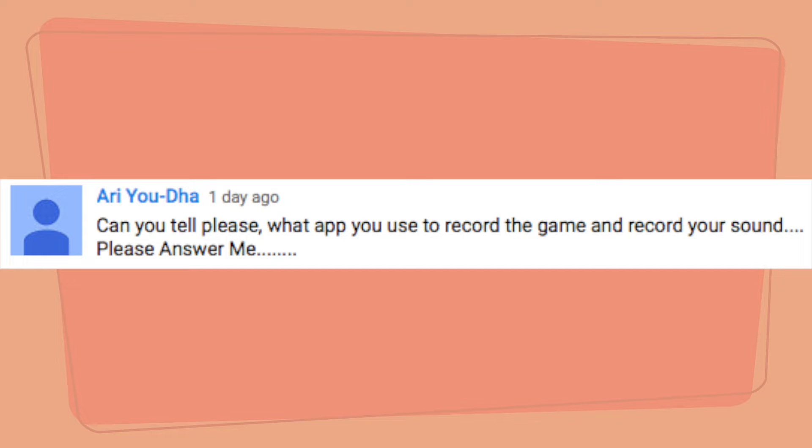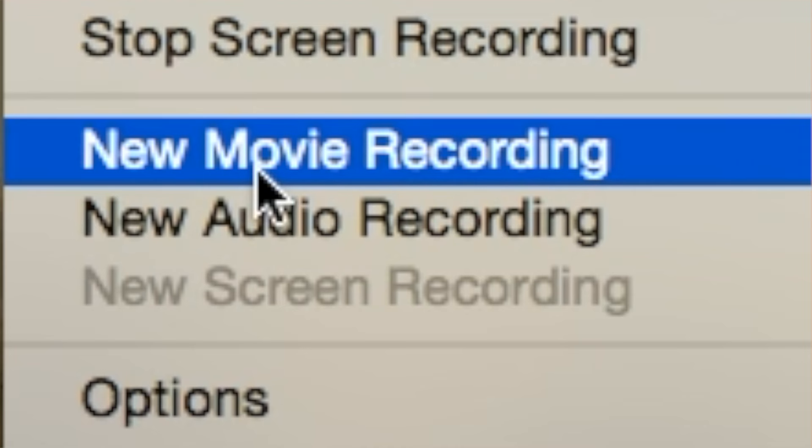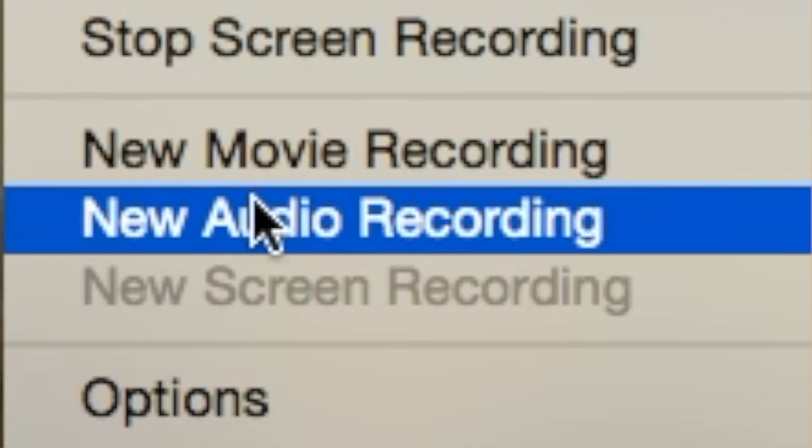How do you record the game and sound? I use QuickTime Player and the movie recording option to record my device with Battle Cats on it, and I use my audio recording for my microphone to listen to my voice blasting away at the Battle Cats.